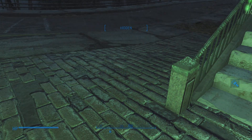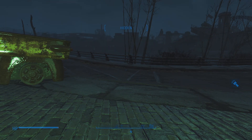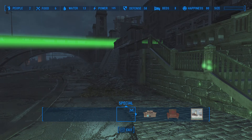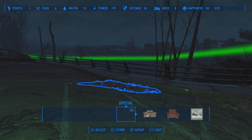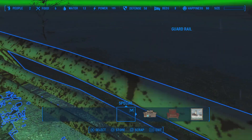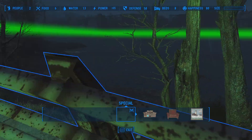I've got mods active, including Settlements Extended which massively increases the build area, not just in width but in height. Whereas in a vanilla game you couldn't build outside of the alley itself, now you can build right over into the river in fact. It's not just the water's edge but beyond that, so you could have water purifiers in the river.